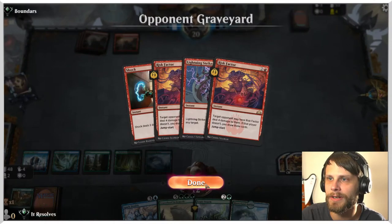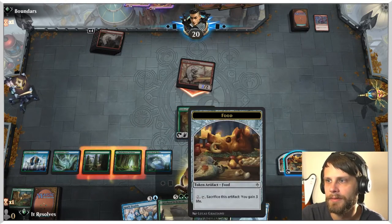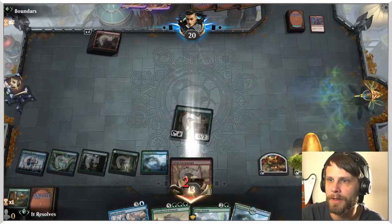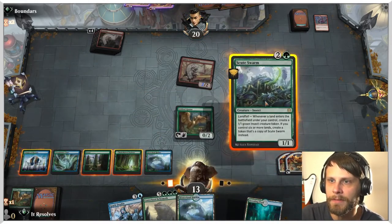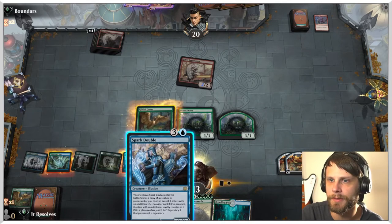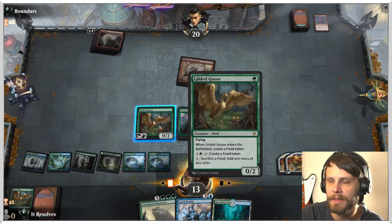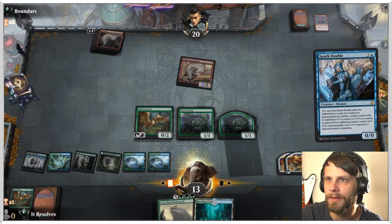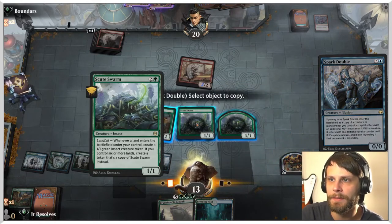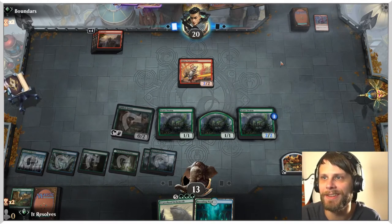A little worried because obviously we are taking a good bit of damage. I'm going to activate this and go ahead and get three life and create a food as well — that just keeps us moving forward. Let's do this. We can Spark Double the Scoots Form. I kind of like that play, although it is nice to be able to leave mana up. I think I'm going to go for it. This really sets us above and beyond. If we can get another land down, we get triple the Scoots Forms, which is pretty good especially given that they are a burn deck.